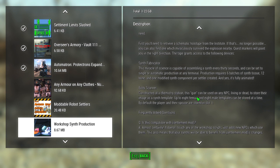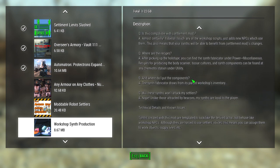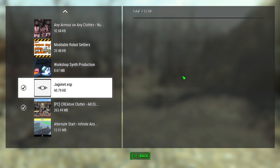It's up to eight male or female templates stored at a time. Since created, the templates look like the desired actor but behave like workshop NPCs, though they are forced to use settler voices — this means you can assign them to work objects, supply lines, and so on.